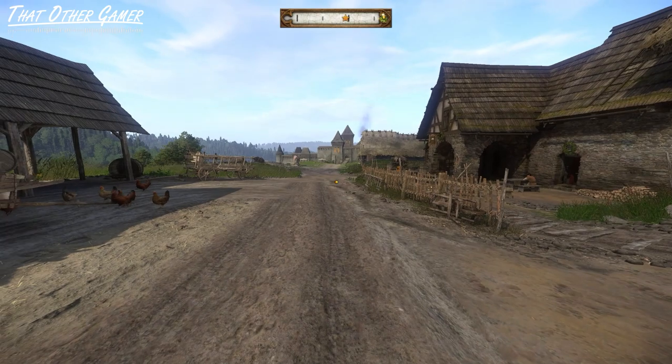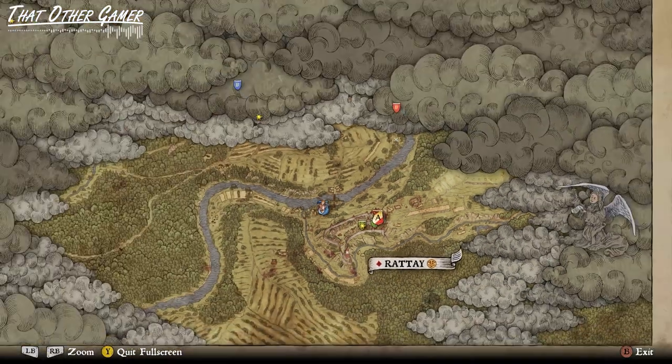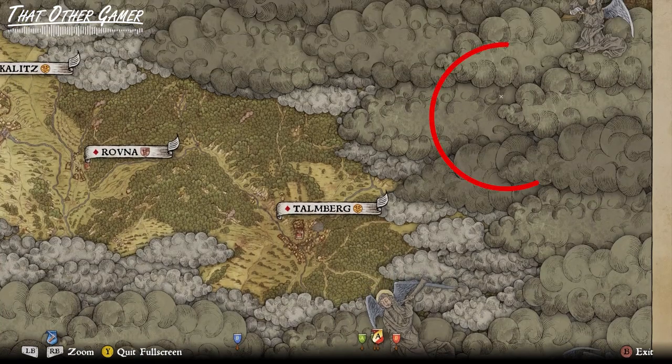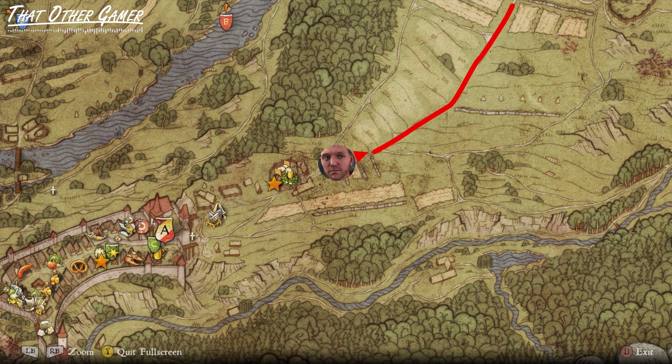For example, here's my character who will leave Ratai for the first time on a journey towards Ujits. Most of the map details are still shrouded at this point, but I know the destination resides somewhere northeast of Talmberg. Facing the Ratai Tavern, our map indicates that I should follow the road on the right side, leading out towards our desired direction.